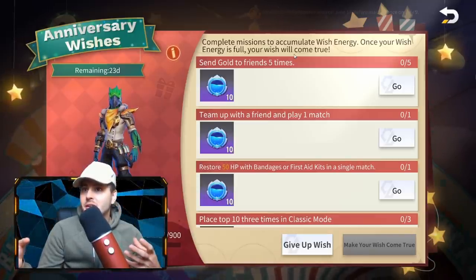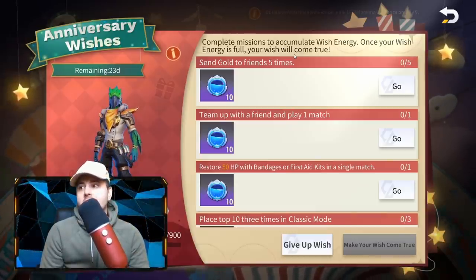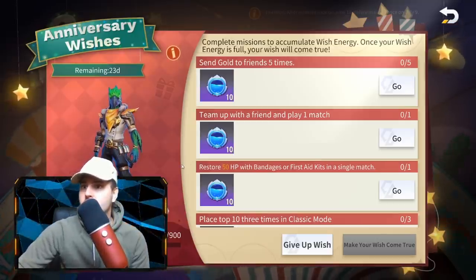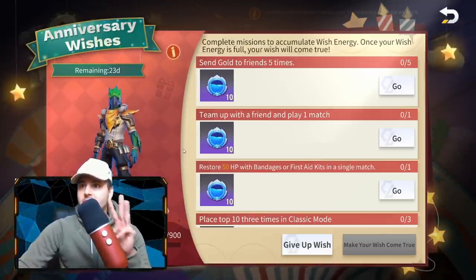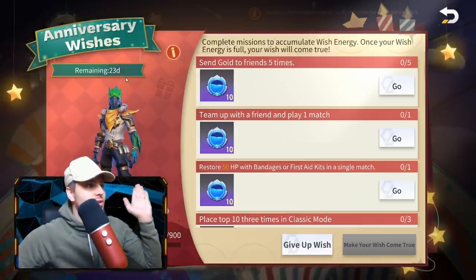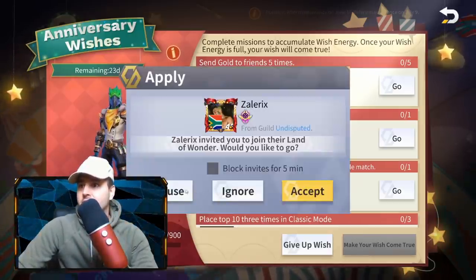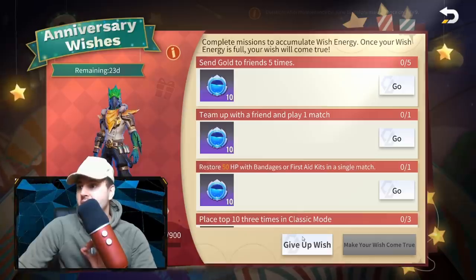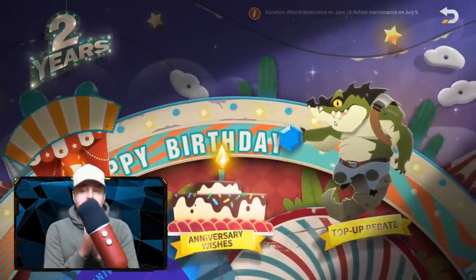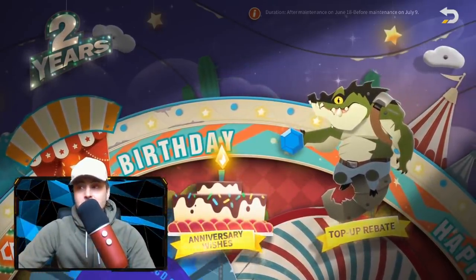So they've actually made it so you can earn your skin. No way — they actually listened to me! You can pick out three skins, do missions in game, and you have 23 days to do enough missions and gain enough wishes to unlock this skin for free. GG developers, GG. Can we get some GGs in the comments as well? That's actually pretty dope.